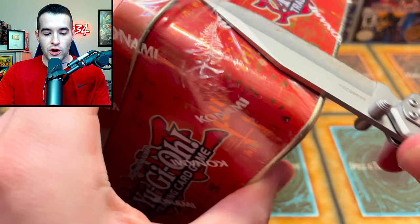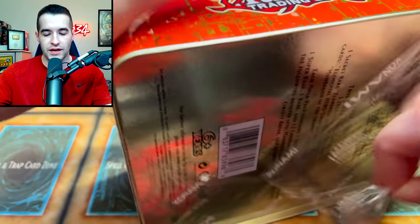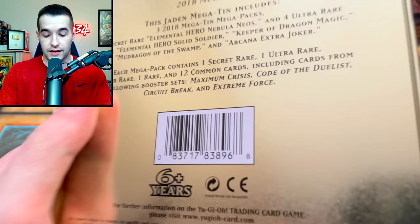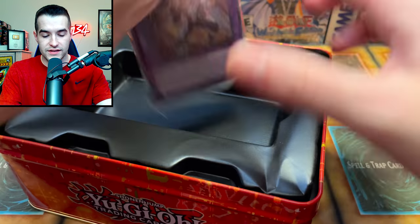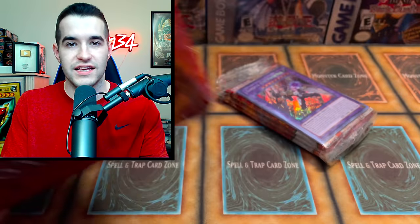Let's start off with a $30 mega tin from 2018 and see how it compares. I haven't opened this tin in a very long time — this came out when I was pretty much getting back into Yu-Gi-Oh, so it's kind of nostalgic. I didn't really care about a lot of the cards in here, but I guess we'll see if there's anything I missed out on. It looks like Solid Soldier is in here, which is pretty cool — that's a nice Elemental Hero card I've used before.